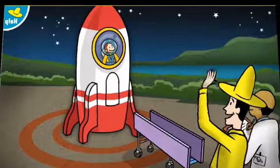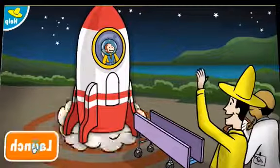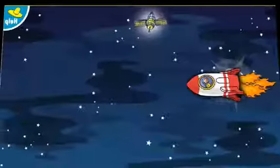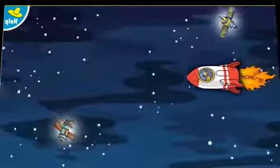Three, two, one. Press the orange launch button to blast off. Steer the rocket up and down so George doesn't hit other spacecraft on the way.